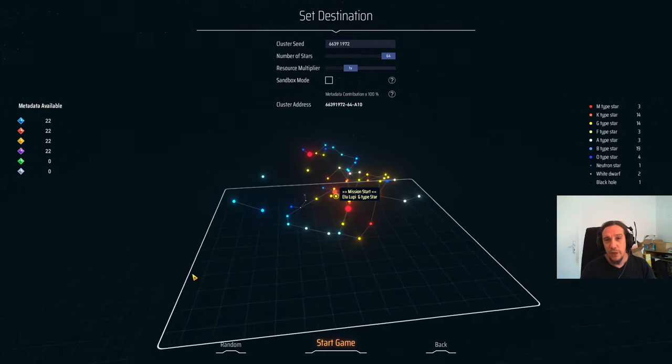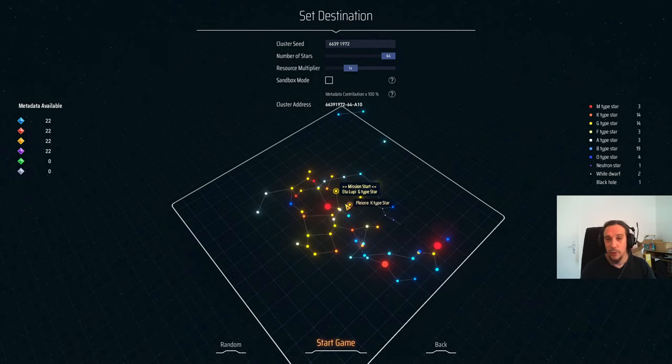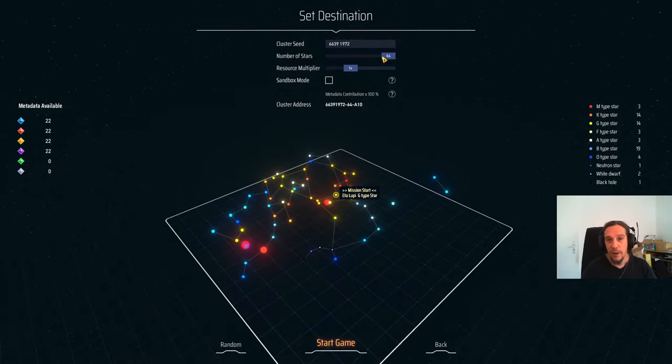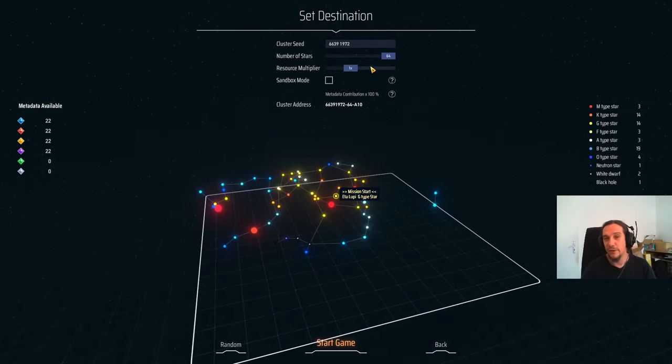A new game is coming up, and what you see here is your neighborhood which you're going to work with. The center star — the one with the little yellow circle around it — is where we're going to start. Don't worry about the metadata thing right now; that's progression between gameplay sessions, giving you an incentive for replayability. We'll dive through that topic during the series. Up here is the cluster seed — that's the number the system uses to generate your neighborhood. Trust me when I say 32 stars would be absolutely enough for your first playthrough, but we're greedy, so we're taking 64.